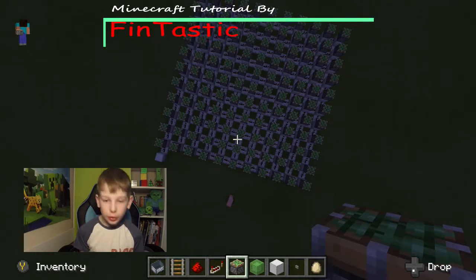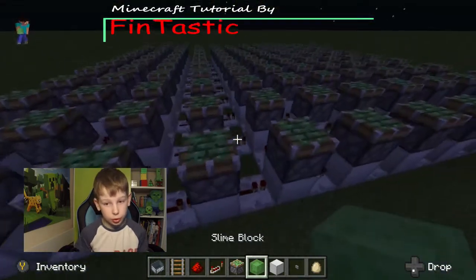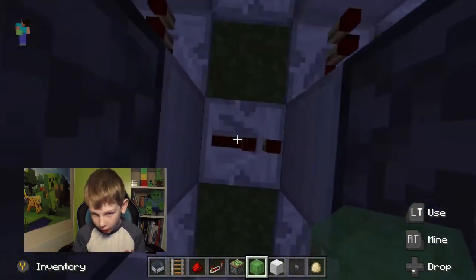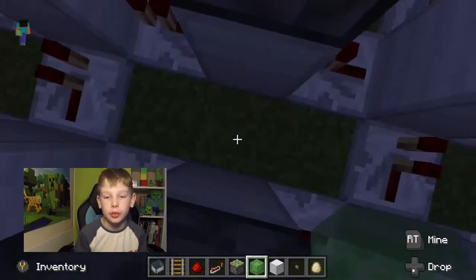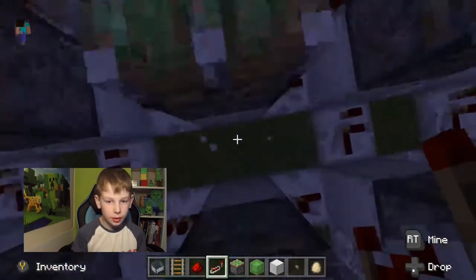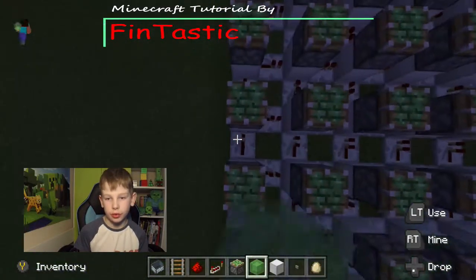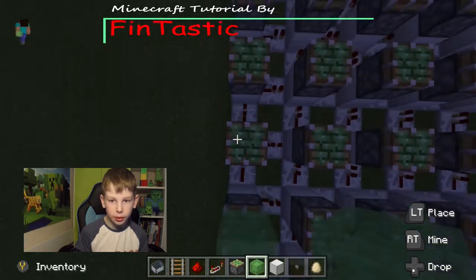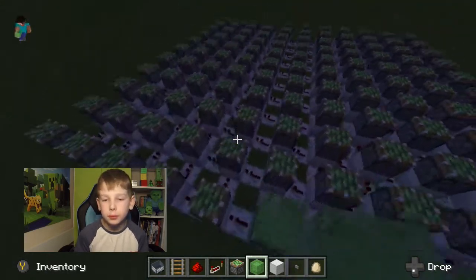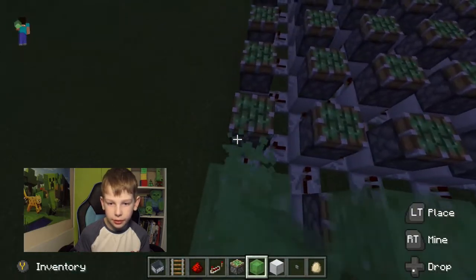Once you've done that, next we're going to put the slime blocks on top. I should have said this first, but you need to make sure all of your repeaters are on one tick delay — one tick delay means just placing them down and not clicking them at all, just putting it down like that. Now I'm going to put the slime blocks onto the pistons.